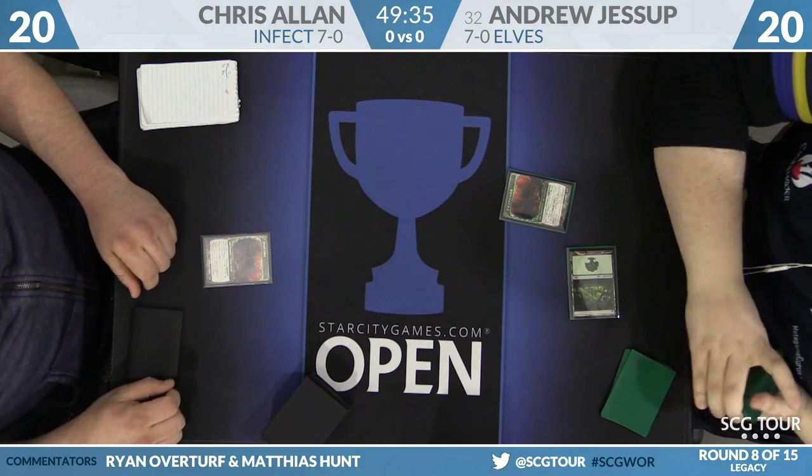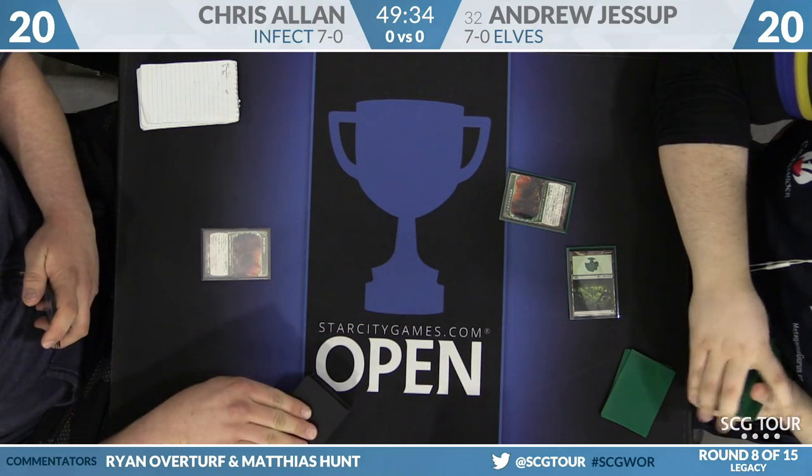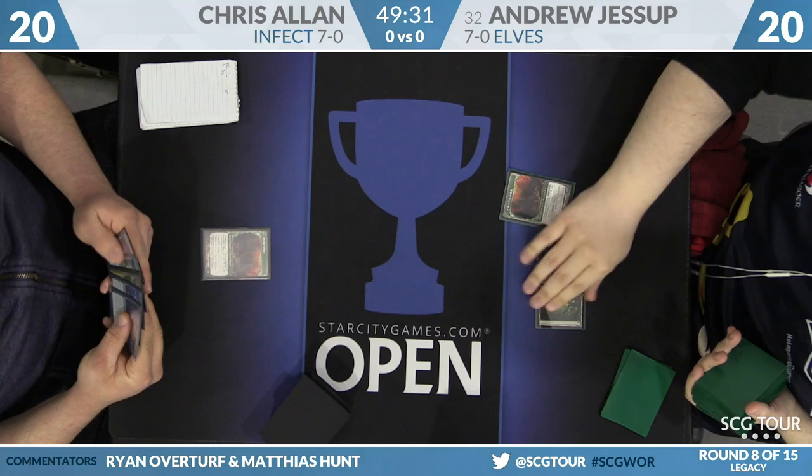We're going to go ahead and start the match. For Chris Allen, starting on Dryad Arbor, Andrew Jessup is going to do Green Sun's Zenith into a Dryad Arbor.